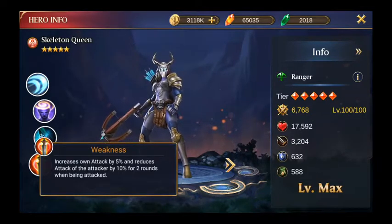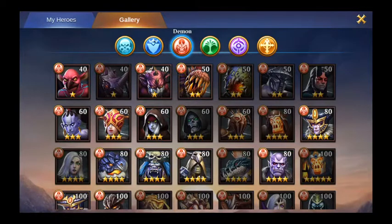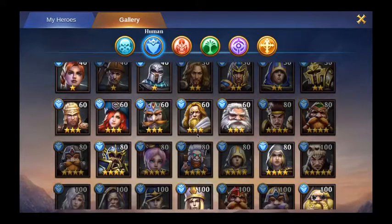If you put Skeleton Queen in the front and she survives all 15 rounds, the guild raid boss will always have 10% less attack, your heroes will survive longer, and she also deals more damage herself due to her attack increase. There are plenty of other heroes with similar effects.